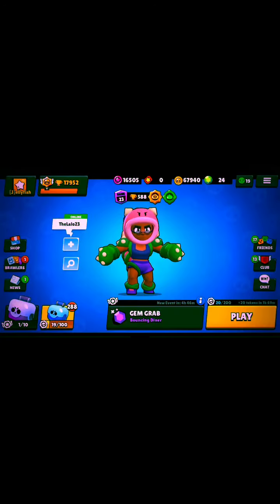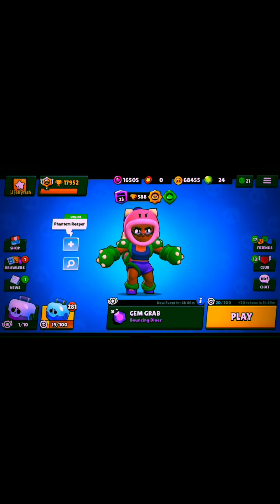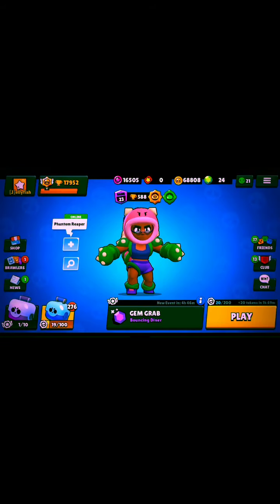Just got Rico's gadget — that's not bad! Since this account already has all the star powers, I don't need any star powers right now. The only things I need are gadgets and Sprout. I still need 70 more gadgets — or 80 if you don't count Sprout. Please give me some more gadgets!